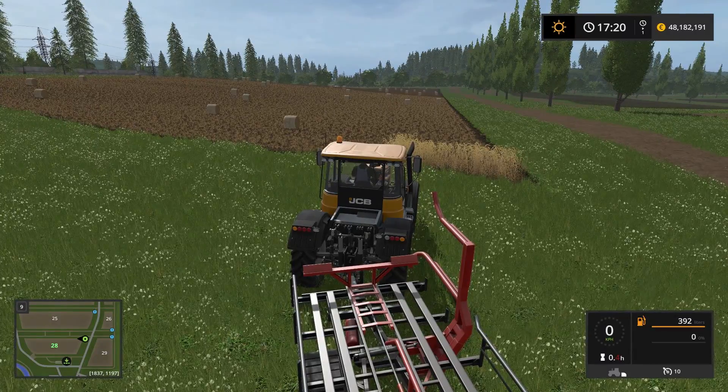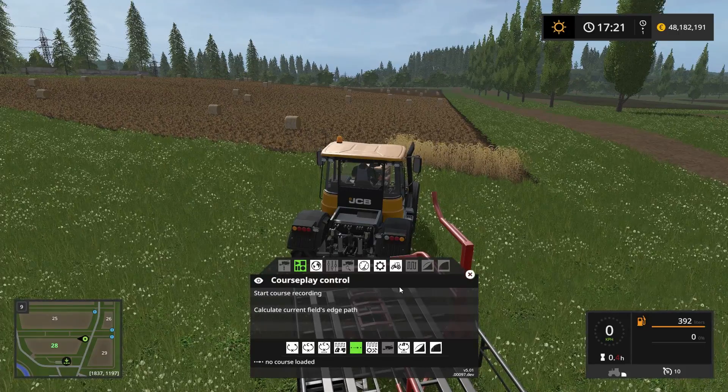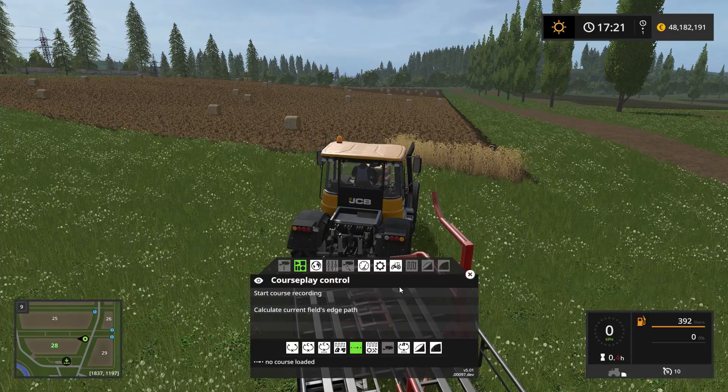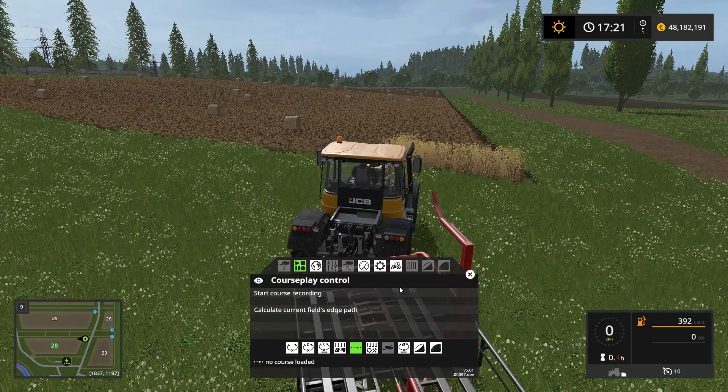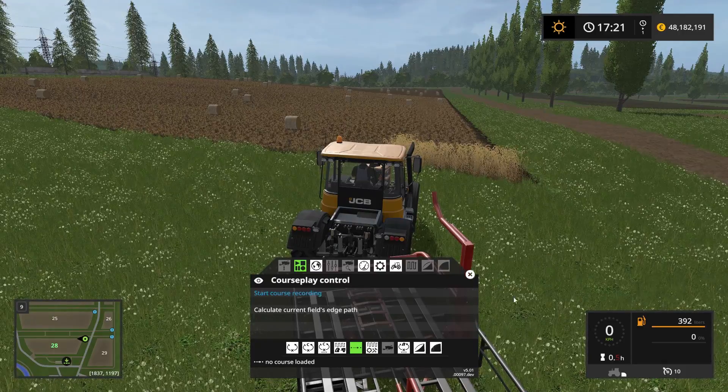The first thing we want to do is open our Courseplay HUD, which we do by clicking the right mouse button. In here we want to record a course that drives from the field and back to the farm with the bales. So let's start up the engine and set up that course.